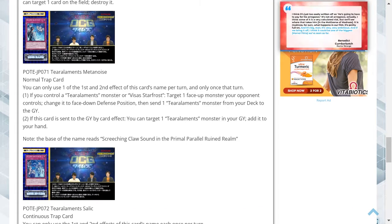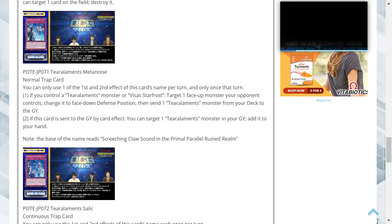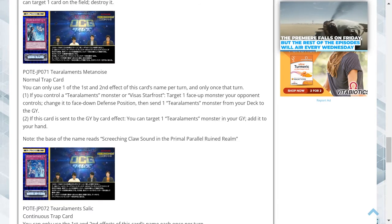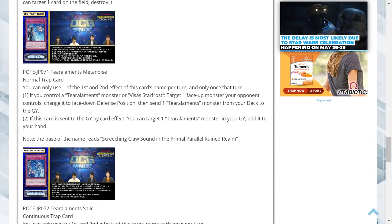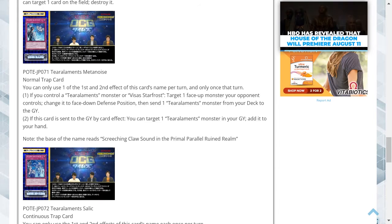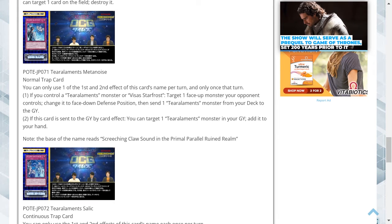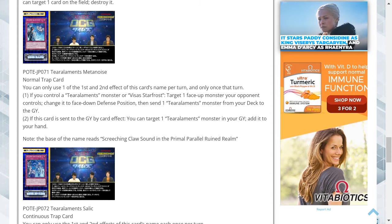Tier Elements Metanoise is a normal trap card. You can only use one of the first and second effects of this card's name per turn and only once that turn. One, if you control a Tier Elements monster or Vliceless Starfrost, target one face-up monster your opponent controls, change it to face-down defense position, then send one Tier Elements monster from your deck to the graveyard. Two, if this card is sent to the graveyard by card effect, you can target one Tier Elements monster in your graveyard and add it to your hand. The first effect acts like a trap version of Book of Moon, and by sending the Tier Elements monster from the deck to the graveyard, you're then able to fuse using its effect. The secondary ability lets you recover a Tier Elements monster if this card is destroyed.